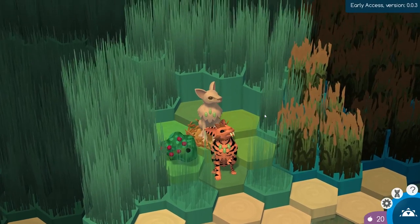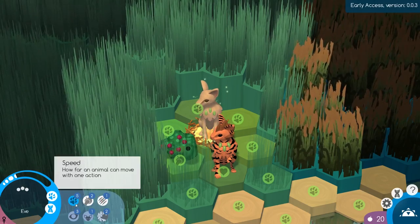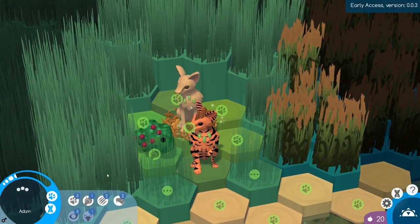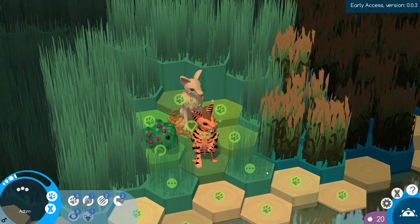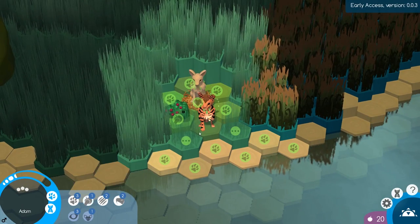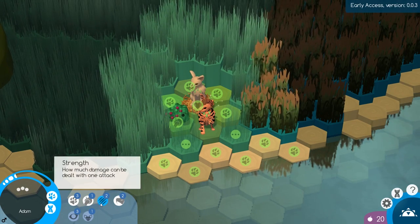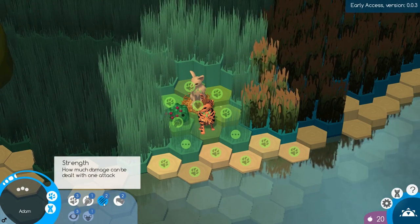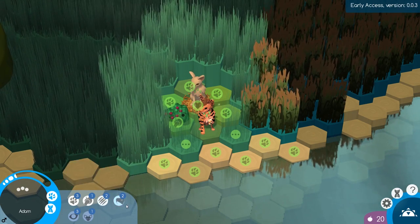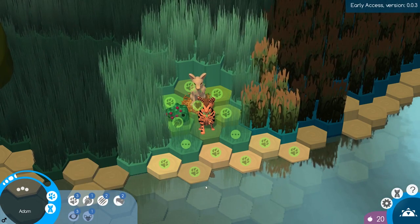This right here is our starting pair of creatures. This is Adam and this is Eve, of course. If you take a look down here, you can see the genetics they're starting with. Adam here, with his big fangs, has three points in the speed skill, which determines how far he can move on these tiles. He only has one point in collecting, so he can only gather one berry per turn. He has two points in strength, meaning he deals two points of damage per attack. And he also has venom, so he'll be able to poison any attackers as well.